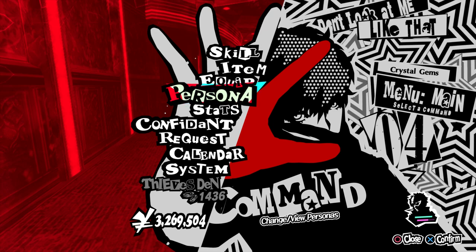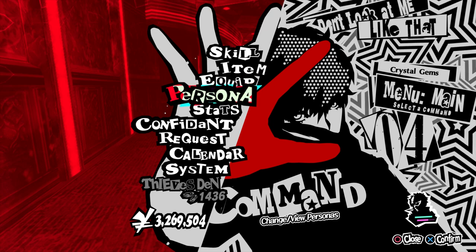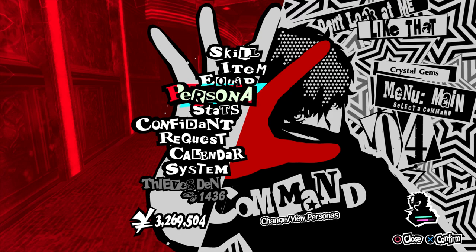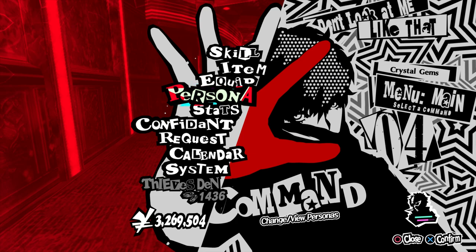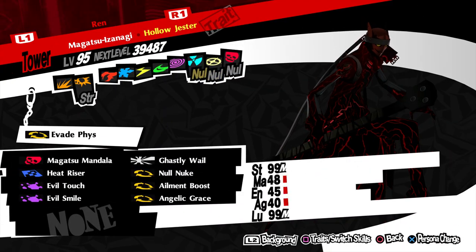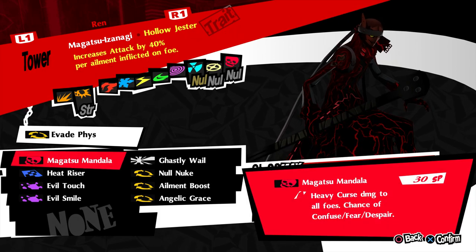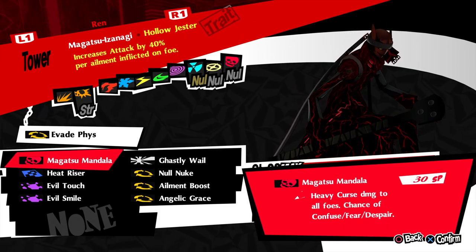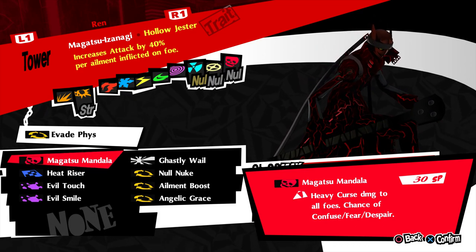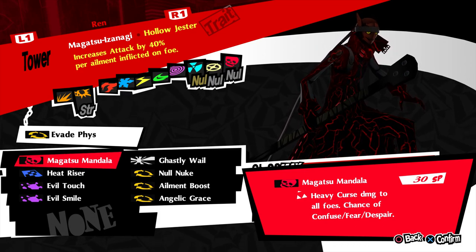There are a couple ways I could have done this — I could have done Persona 4 or I could have went Ultimax. Based off how the DLC variant is built, it is designed off of Ultimax so I kind of stuck with that flow. His trait is pretty much getting increased attack by 40% per ailment inflicted on foe, which mirrors how his actual technique worked in Ultimax.